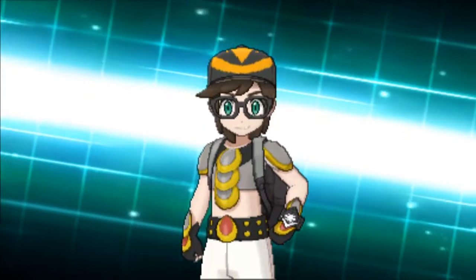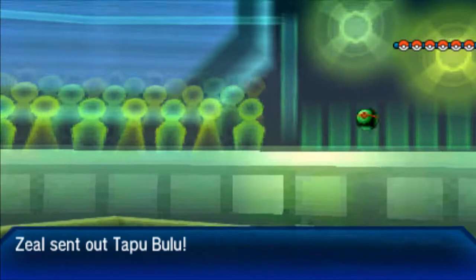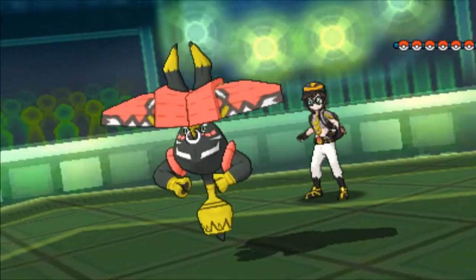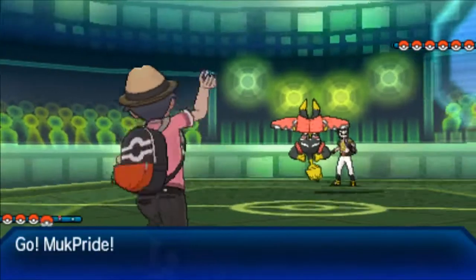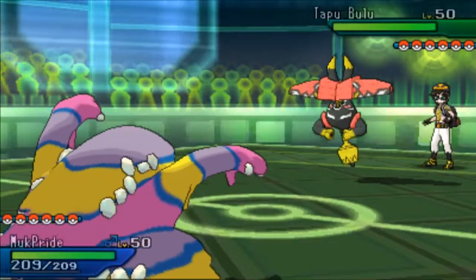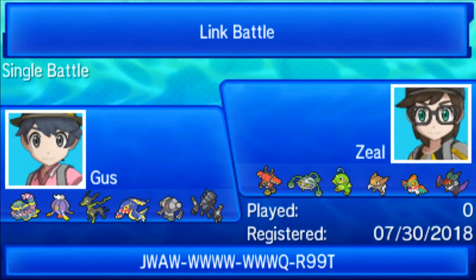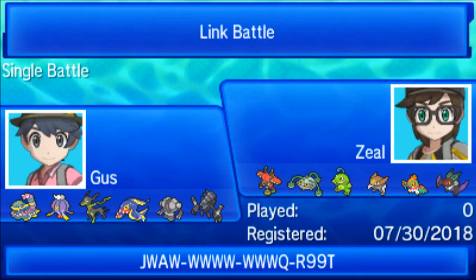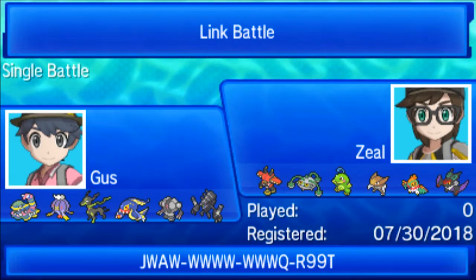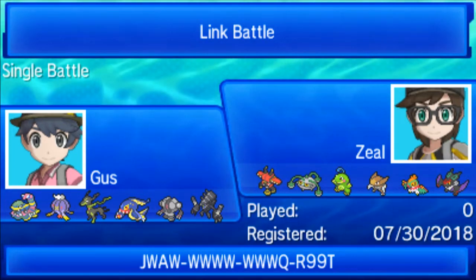The Zygarde carries Sludge Bomb just for Tapu Bulu, with 40 EVs in Special Attack specifically to guarantee an OHKO on a completely uninvested Tapu Bulu. The Electros is especially defensive, pretty much specifically for the Zarude, but since he doesn't bring it, it'll have fun pivoting in and out. My main reasoning for bringing Necrozma was that he didn't have a Dark type or a Ground type, so this is the first time Electros can freely Volt Switch instead of having to rely on U-Turn.